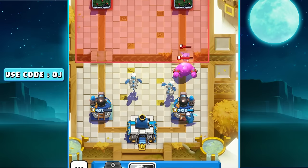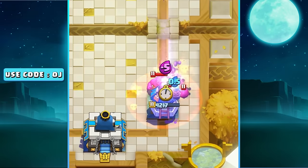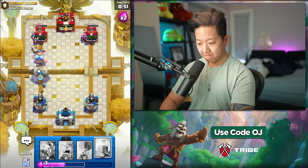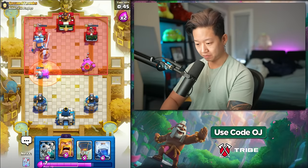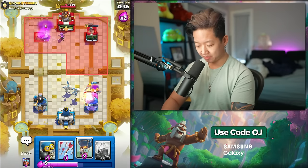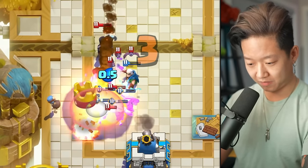If I can get the archer or the witch, then we're good. We're actually good. What? Magic archer, let's go. That witch melted.